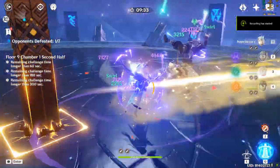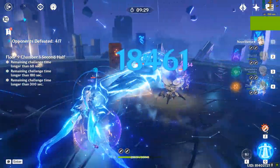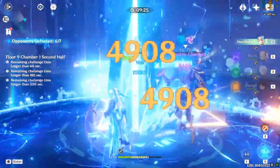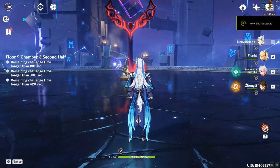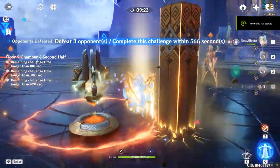After six long months, the Chief Justice of Fontaine, the Hydro Sovereign Neuvillette himself, has finally got his first rerun. This Hydro Kamehameha user is waiting for us to spend all our primos on him. Today's video will discuss his gameplay mechanics, best artifacts, weapons, and team builds.